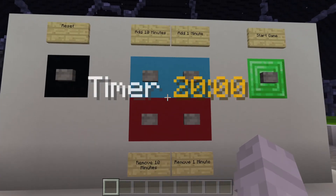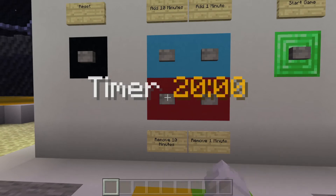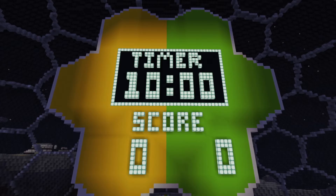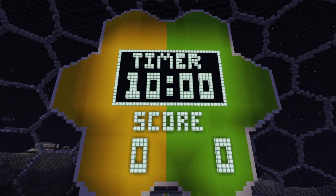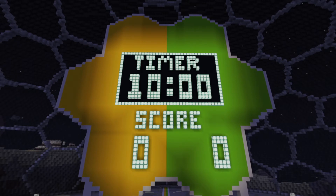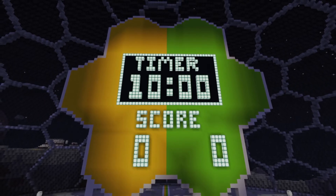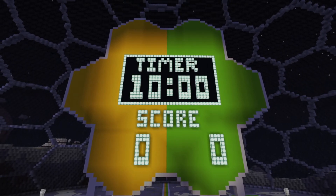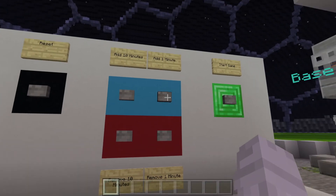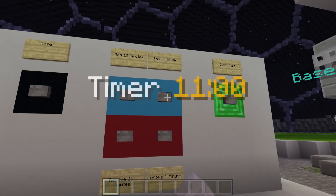I can press it again and it updates. If I press the take away, as you'd expect the timer updates. It also updates on the timer board, so when the teams are building they can quickly see how much time they have left. This is a great feature for allowing you to create long or short sessions depending on your schedule. Let's make this game last 12 minutes by adding 2 minutes.